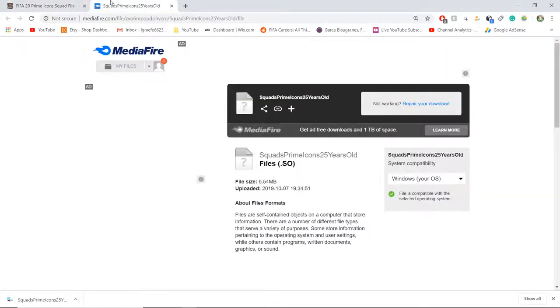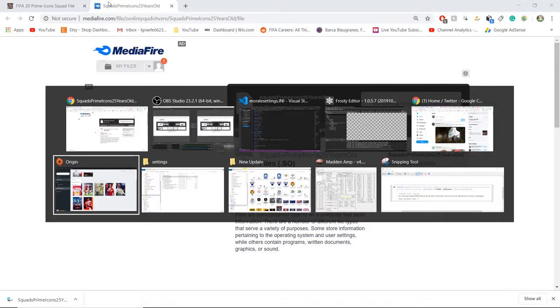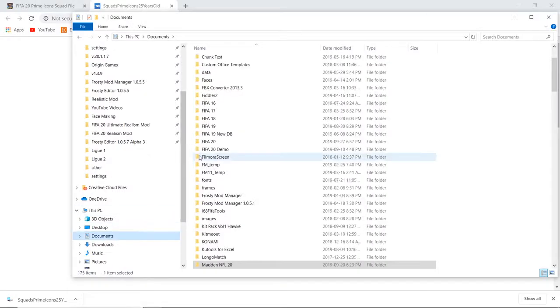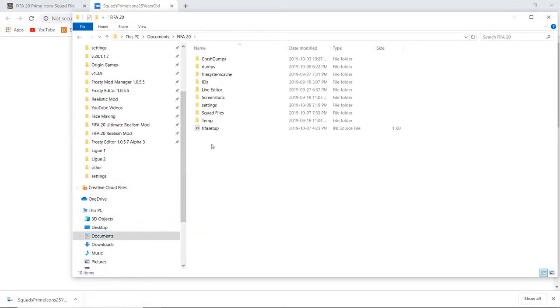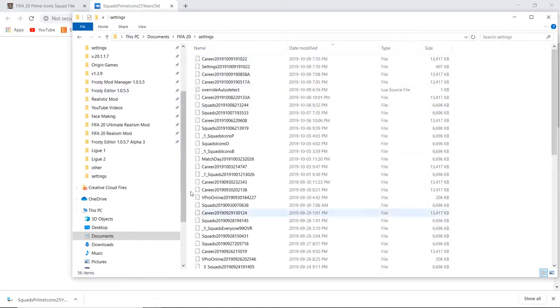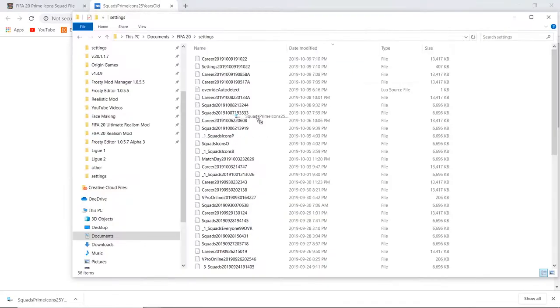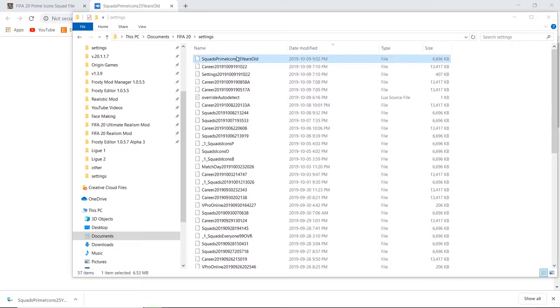Once it's finished downloading, you're going to want to go into File Explorer. You want to go to Documents, then FIFA 20, then Settings. You might not have all these folders yet — just go into the Settings folder. You'll see a bunch of files there. You want to grab this file and drag it into there. And there you go — squads, prime icons, 25 year olds.